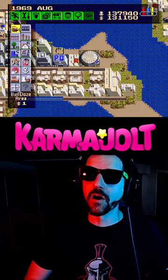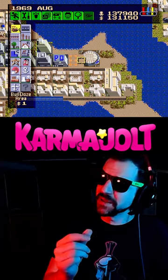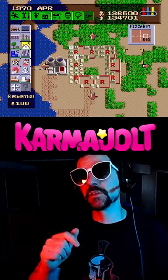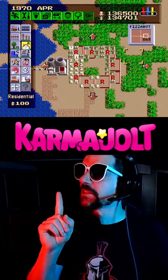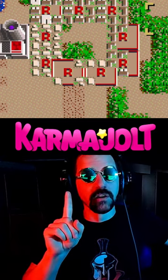Then go back and bulldoze the R of that residential unit, and the new unit that you placed will be taking up a little bit less space than normal. Now here's one of the best uses of this glitch: first you're gonna make a pattern of residential zones like this, and you will have to do some zone stacking in order to get these R's to overlap.